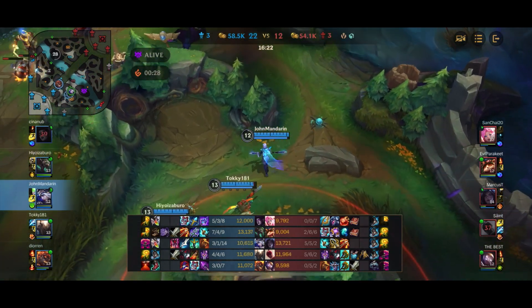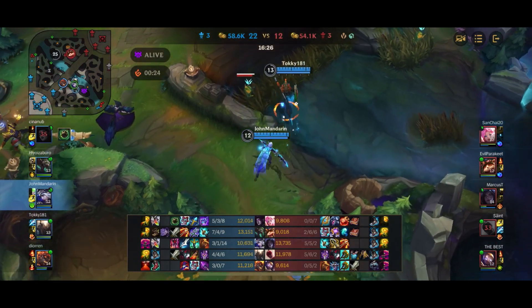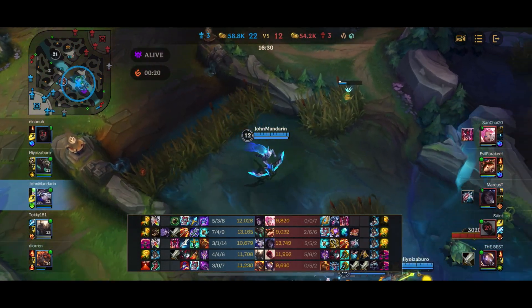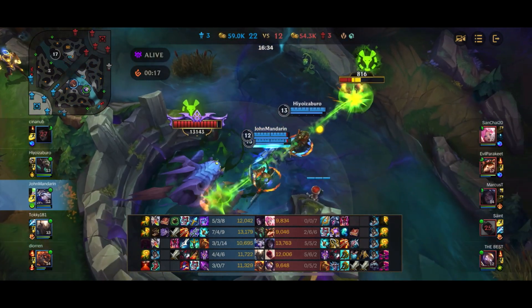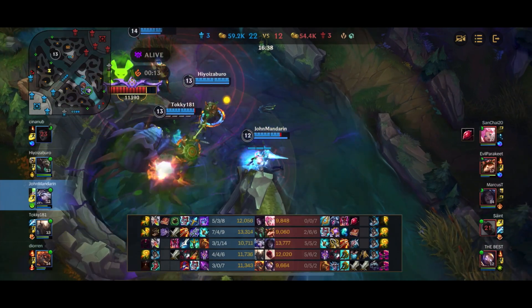In the meanwhile, Morgana manages to die to Kai'Sa in the mid lane, giving a shutdown unfortunately. I launch the Hawkshot thinking they ran into our jungle, but turns out they didn't — they must have run somewhere else. Since Lee Sin is dead and our team is decently far ahead, we're going to just do the Baron.